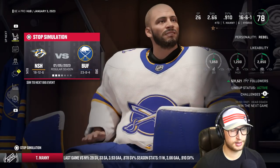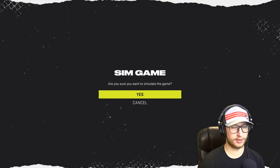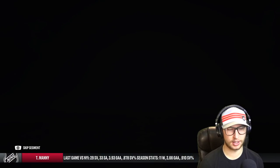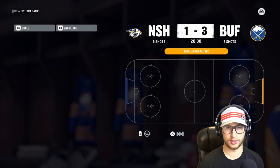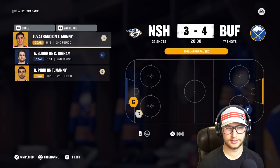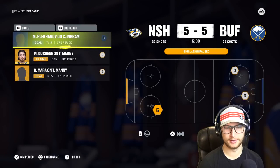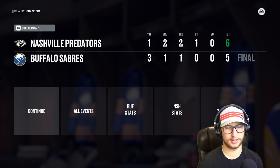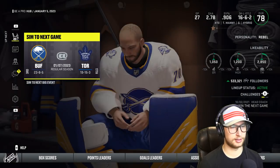Same to next game — we are in against the Predators. Let's go ahead and simulate this one. There's another overtime loss, not a great performance at all. Our stats are slowly going down the drain. We got Toronto up next, we're not in for that one — currently at 23 wins. Carolina — this will be our second simulation game. And it is another L.